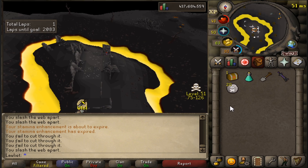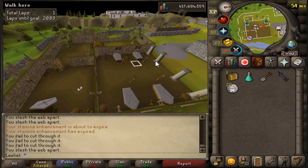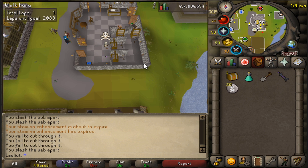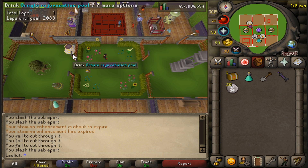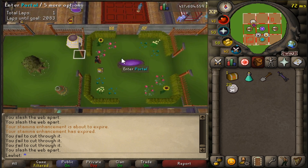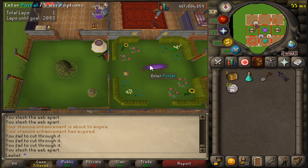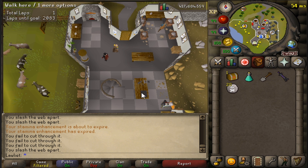Oh my God, I love the wilderness — I love the wilderness so much, man. You can't trust anyone. That guy was so scared, he was running for his life. He was like, nope, I'm out. All right, let's go back to the crafting guild and start opening up our mediums.